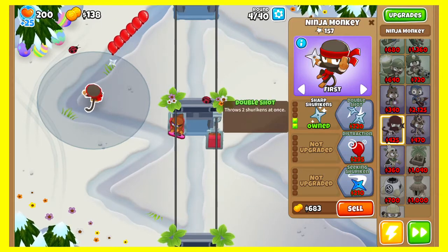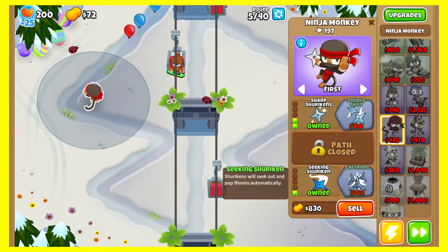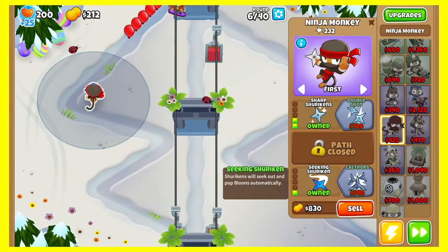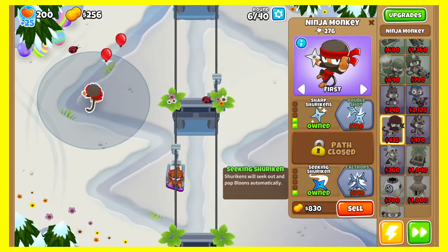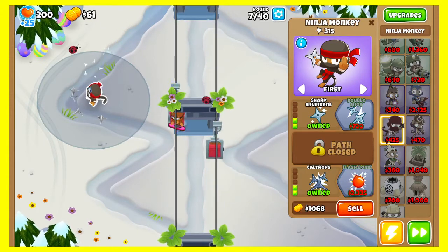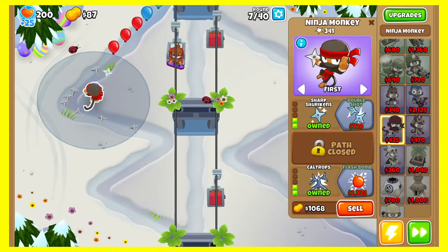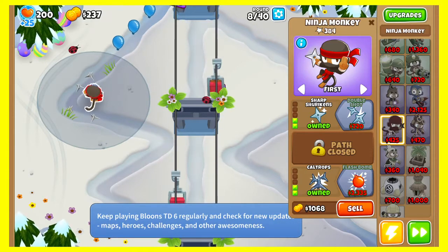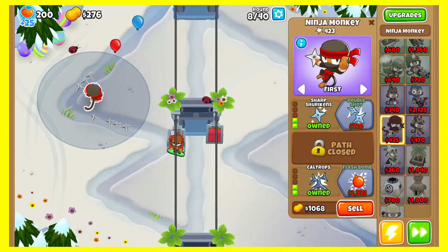We're at blue balloons — wait, no, we had blue balloons last round. The second that we get yellow balloons, which isn't gonna be too long from now — oh, we're at green. Okay, then. Huh, this is going to be a real issue. Well, I'm waiting for yellow balloons. Chances are we're not gonna go pretty far in this, just saying. I know it's gonna happen any time.